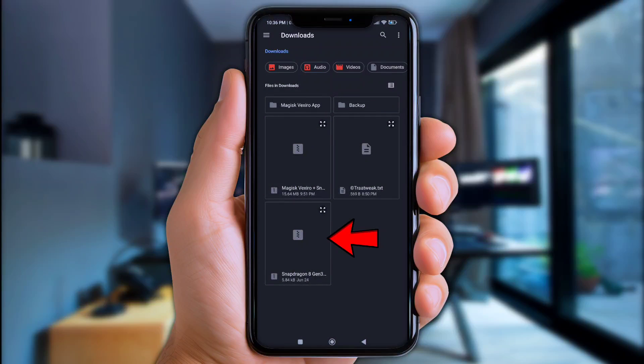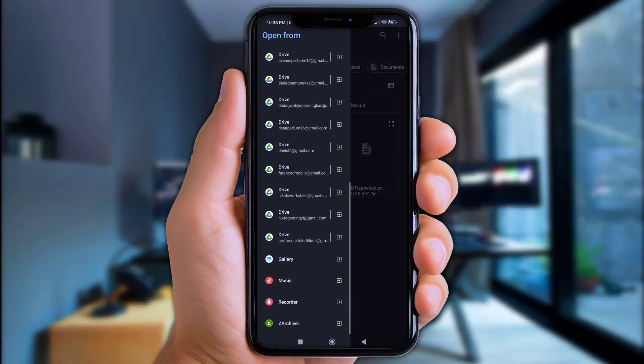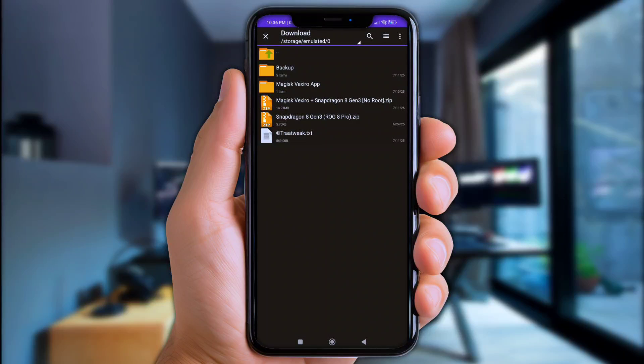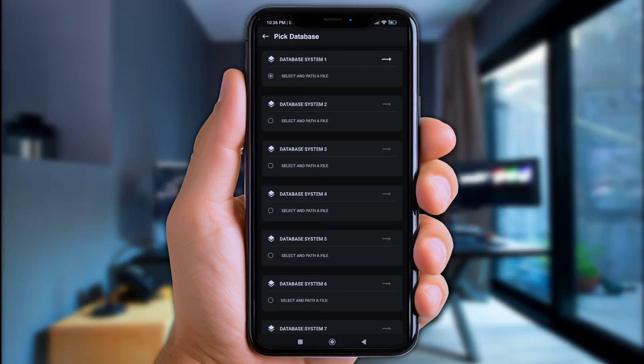You can simply click the Snapdragon modules right there, but here I want to go from Zarkiver first. Open the Download folder, click on the Snapdragon 8 modules and you'll jump back to the Vexero app. Then click the little white arrow icon.